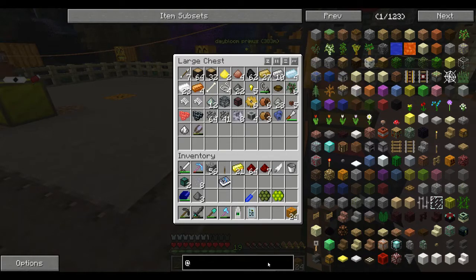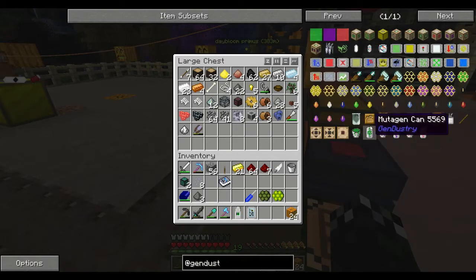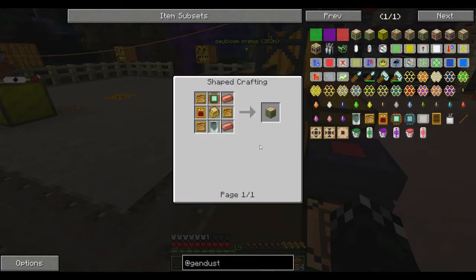Let's just go to gender stream. The first thing we probably need here — I guess we're going to need to make some of the mutagen. We're going to need to make a sampler, the advanced mutatron — so you need to make a mutatron first. We're going to need to make a bunch of stuff here.